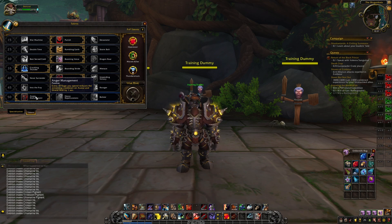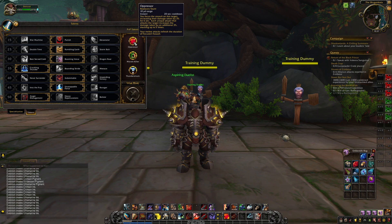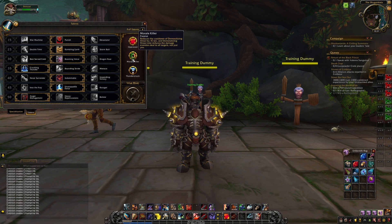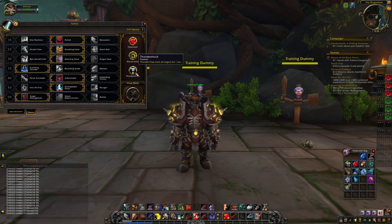For Protection warrior PvP talents, I recommend Oppressor, which makes your Taunt increase damage that your target takes by 3% for each person who attacks them, up to 5 people, with the debuff refreshed as you attack. Morale Killer further empowers Demoralizing Shout by reducing its cooldown by 15% and making it reduce damage enemies deal to all targets, not just you. Thunderstruck gives Thunderclap extra functionality by rooting enemies in place for 1 second.